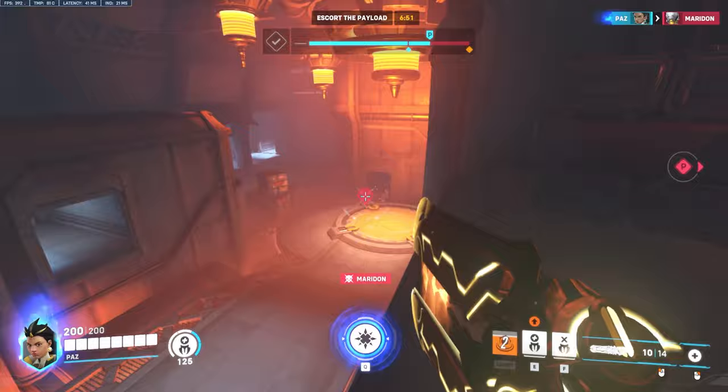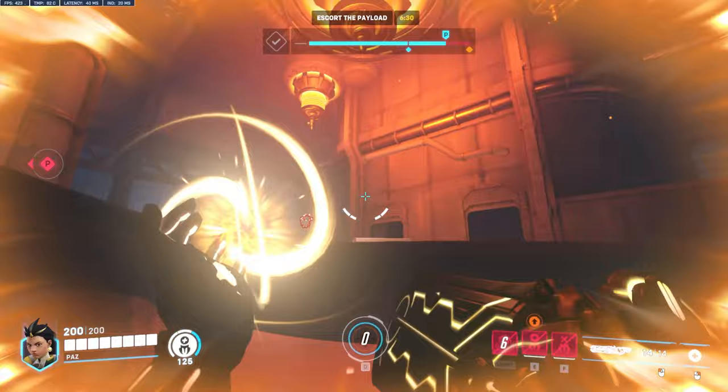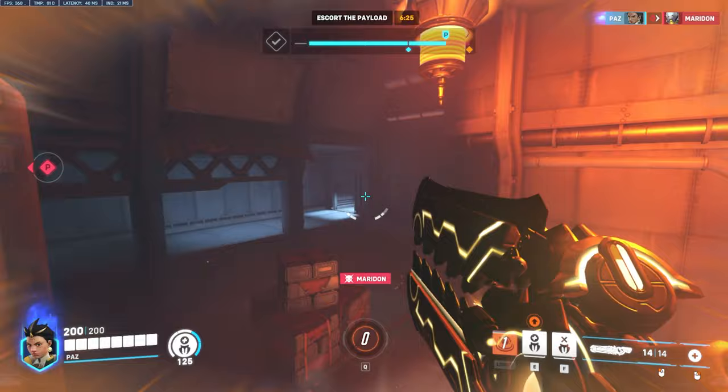Outburst should also always be used before you use your ultimate, as it will let you swing faster, giving the enemy less time to react and counter you before you shoot. It also helps you do some funny flanks on King's Row below the map, which I have personally used in scrims a few times already.